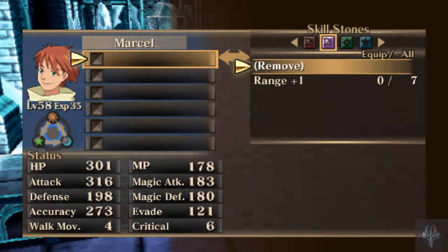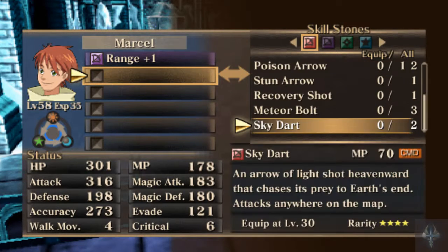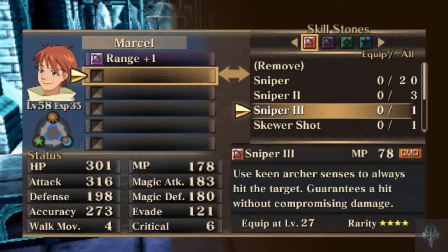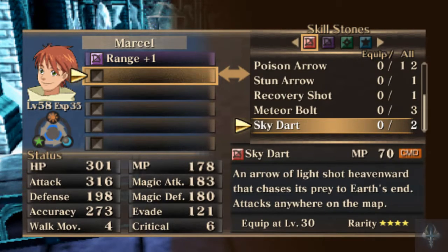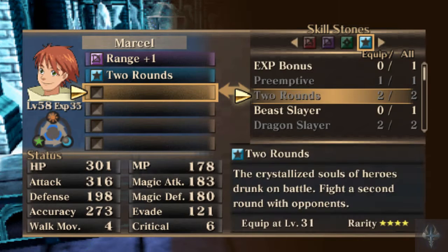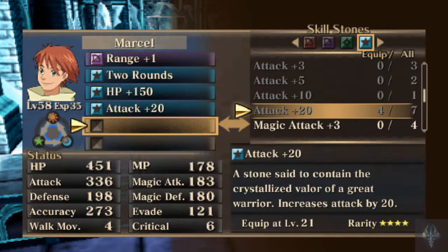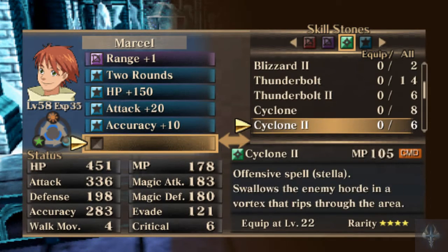Let's bring Marcel in. He's going to get Range plus one. There's really nothing good for him that will actually work to his advantage, because Sniper 3 will guarantee great accuracy but it's going to kill our damage. Poison Shot and Stun Arrow I don't believe will actually proc on this monster. We're going to give him two rounds and hope that normal attacks work. Attack plus 20 and Accuracy plus 10.